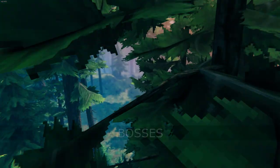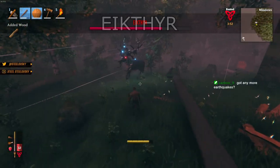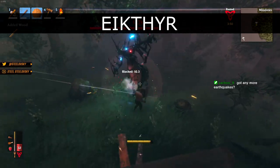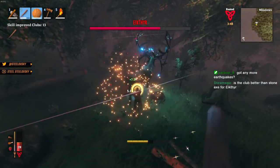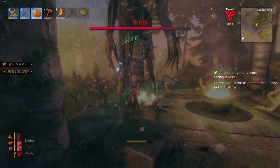And that settles regular enemies — we are not done yet though. It's boss time. Eikthyr, the deer, requires no further strategy. He literally hits weaker than a regular Skeleton, so take him down in whatever way you want.